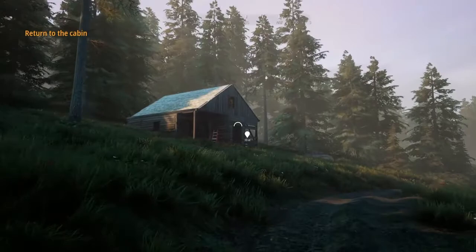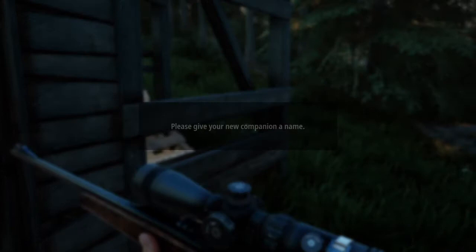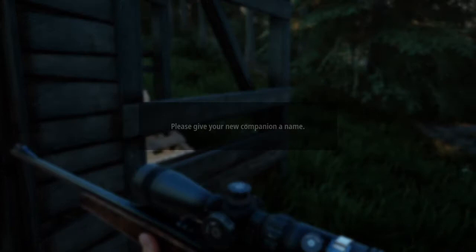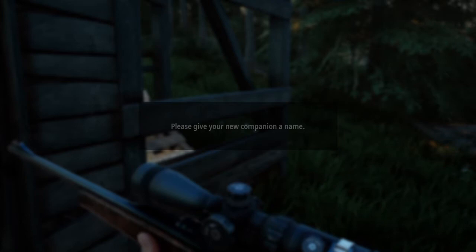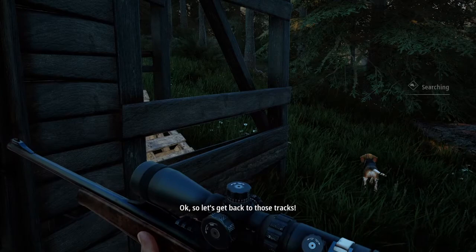Press forward on the L3 and press it in so it runs back to the cabin. Once we get in the cabin, he gears us up with a rifle and a scope. However, you don't get to keep that — you do have to buy your own rifle. But they give you a rifle whenever you get your first pass. Here he also gives you a hunting beagle, so we're going to go ahead and name the dog Burger.